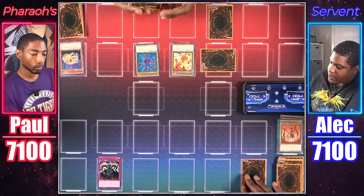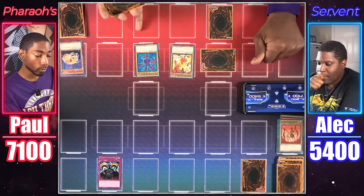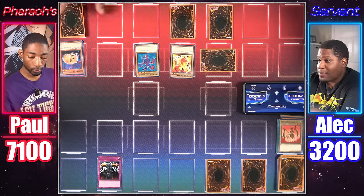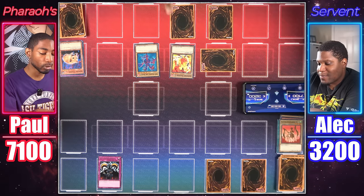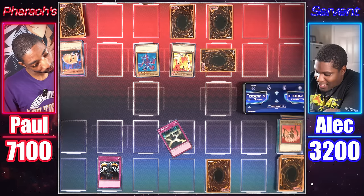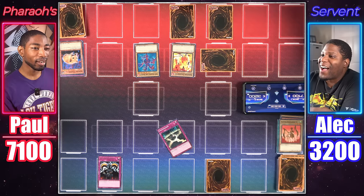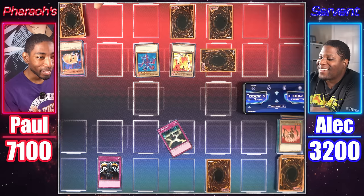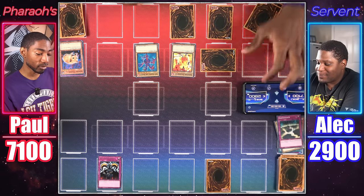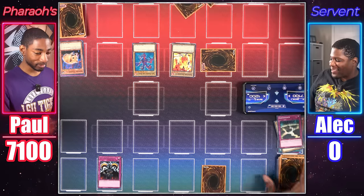I'll take 300 for Skull Invitation. Draw — set a card face down. Dark Fire Soldier attacks for 1,700, then Twin-Headed Fire Dragon attacks directly for 2,200. Set one card and end my turn. Dark Fire Soldier number two attacks directly. I'll activate Earthshaker — I select two monster card attributes and you select one to destroy all face-up monsters with that attribute. I choose fire and divine. Divine — understandable. I'll take 300 as Dark Fire Soldier is destroyed. Twin-Headed Fire Dragon finishes you off.